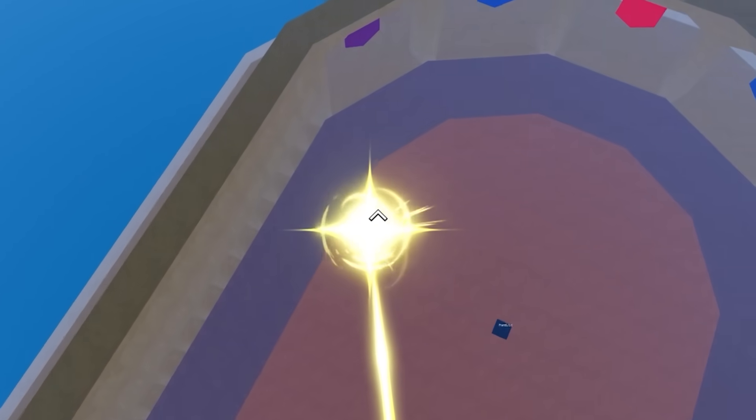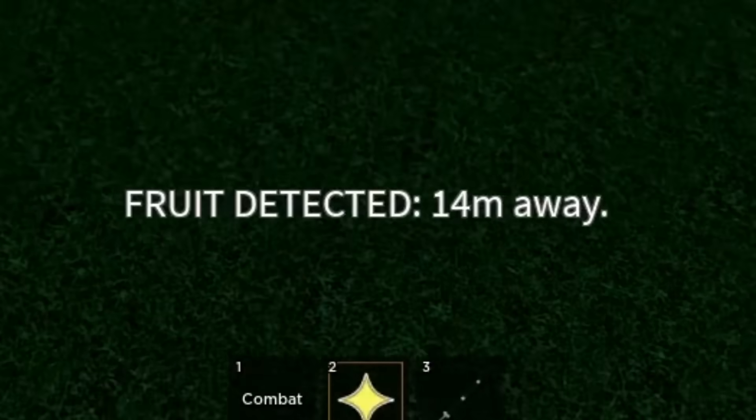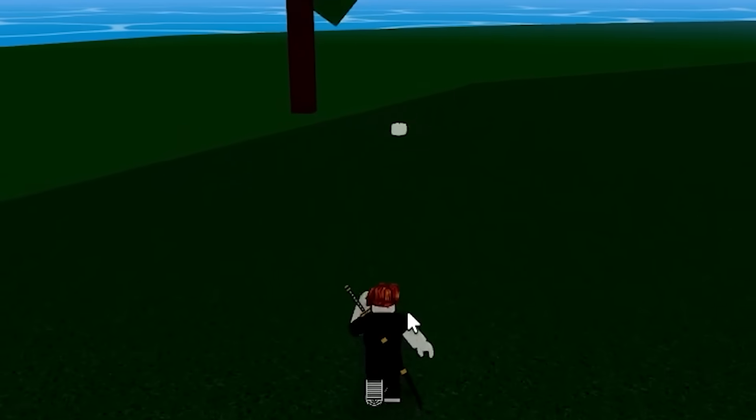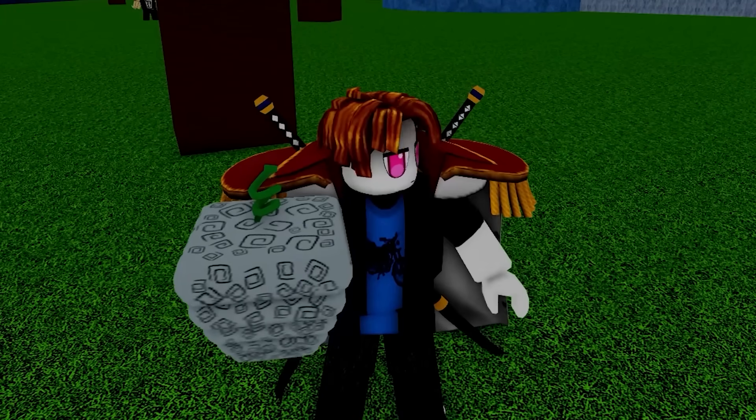At this point I would even take another Light or a Magma — please, Roblox. Fruit detector, this is number 27. It's gray — is that Quake? Nope, it's another Smoke Fruit. And the other one is a Spring. That's just insult to injury. Back-to-back trash, and a Chop Fruit as well. I keep getting more and more unlucky.